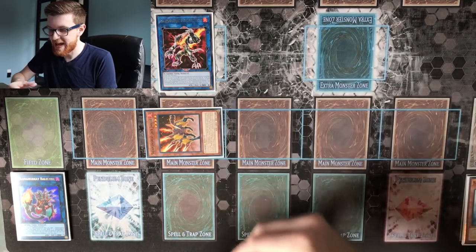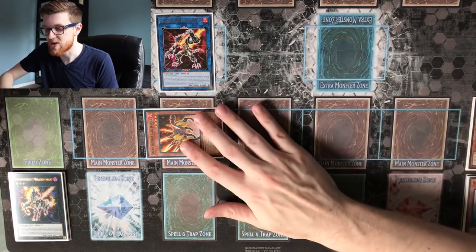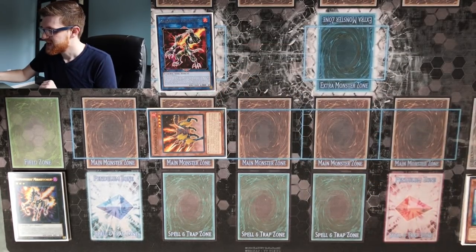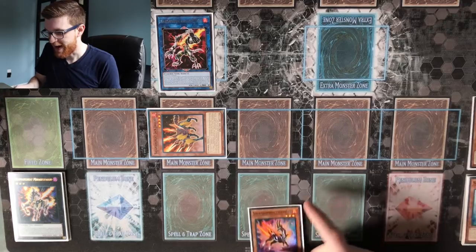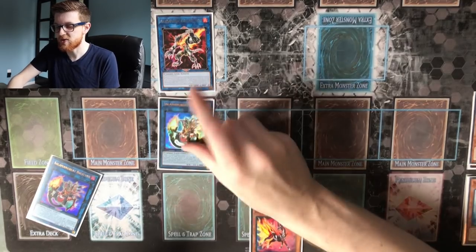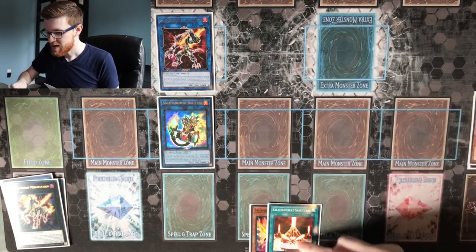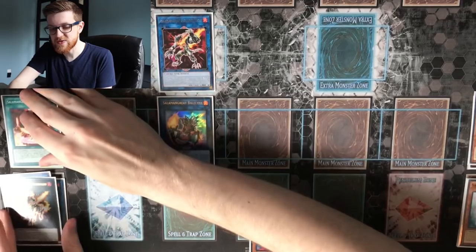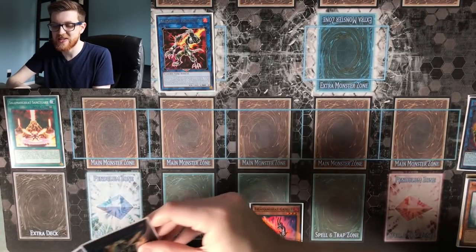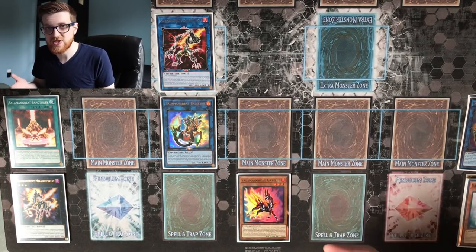Now that we have a Link 2 on the field, we use Jack Jaguar's graveyard effect to shuffle back a copy of Mirage Stallio into our extra deck and special summon Jack Jaguar to a zone that Sunlight Wolf points to. Because we summoned a monster to a zone Sunlight Wolf points to, we can use Sunlight Wolf's effect to add Gazelle back to our hand. We then link off Jack Jaguar into Salamangraite Bailings, which triggers Bailings' effect to add a copy of Salamangraite Sanctuary from our deck to our hand. We activate Sanctuary and link off Bailings using its effect to summon another copy of Bailings.